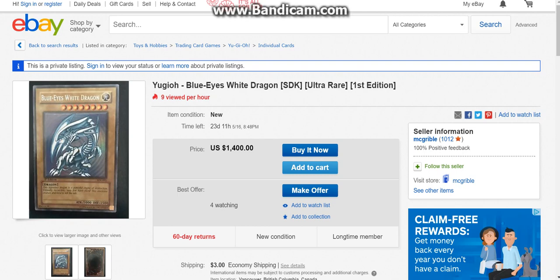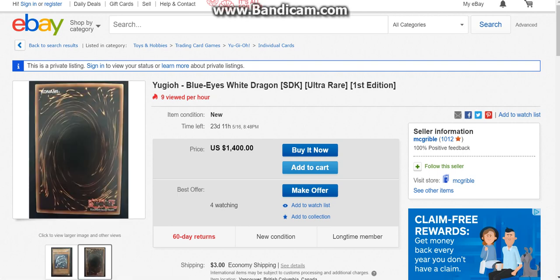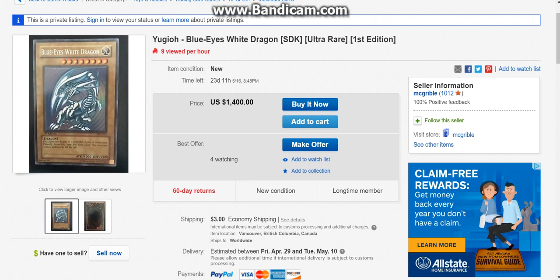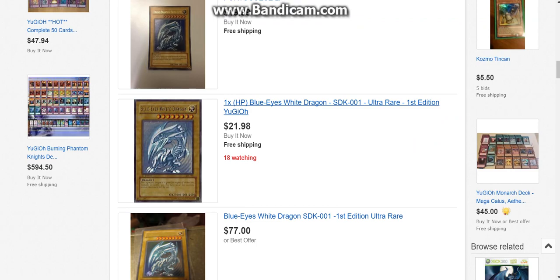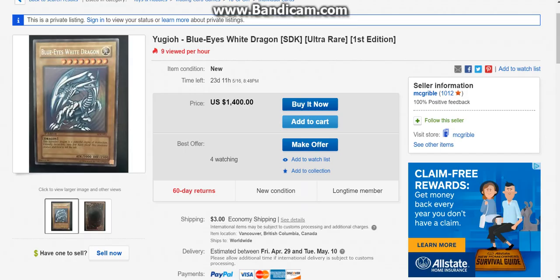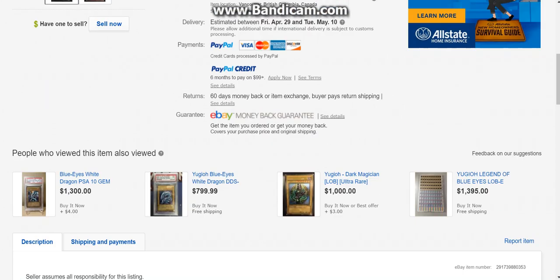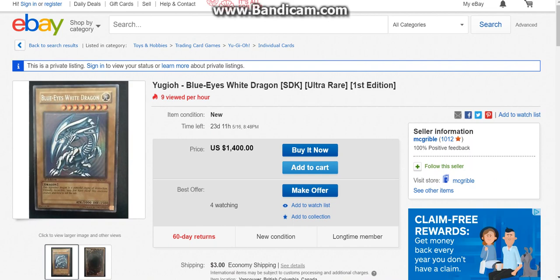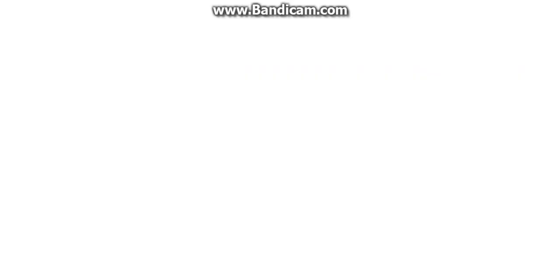Moving on to a first edition Starter Deck Kaiba Blue-Eyes White Dragon going for the low low price of $1,403. It's not even in the best condition. First edition Blue-Eyes from Starter Deck Kaiba — whoopty freaking do. It's not like I can go to the other tab right here and find other first edition Blue-Eyes going for like $20. The nerves some people have on the internet boggle my mind.